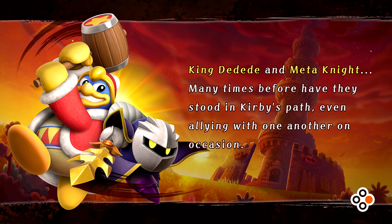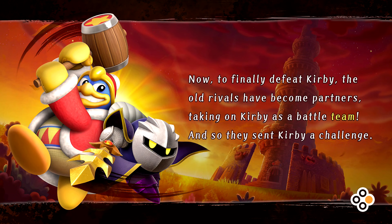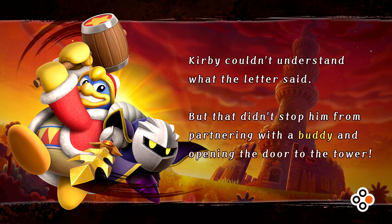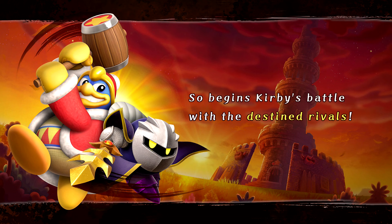King Dedede and Meta Knight - many times before have they stood in Kirby's path, even allying with one another on occasion. Now, to finally defeat Kirby, the old rivals have become partners, taking on Kirby as a battle team, and so they sent Kirby a challenge. They lay in wait on the summit of a lofty tower reaching to the heavens, known as the Buddy Fighter's Tower. Kirby couldn't understand what the letter said, but that didn't stop him from partnering with a buddy and opening the door to the tower.